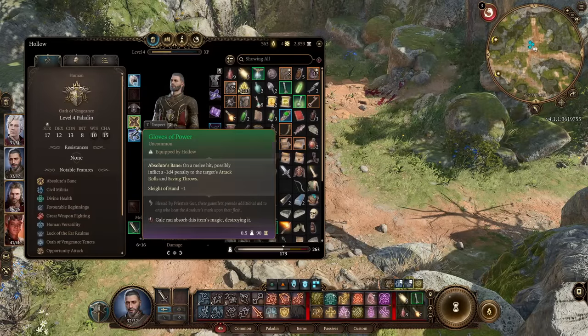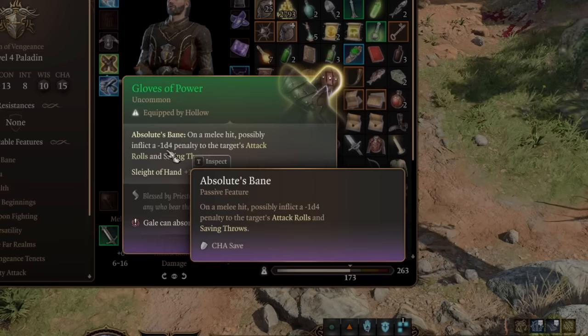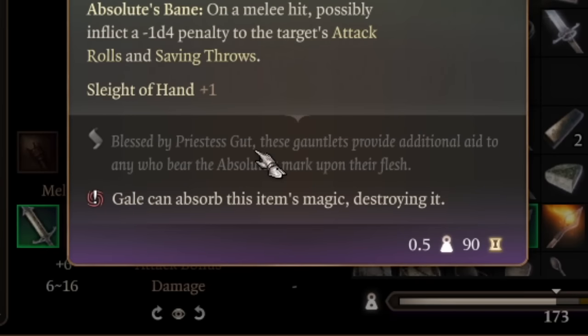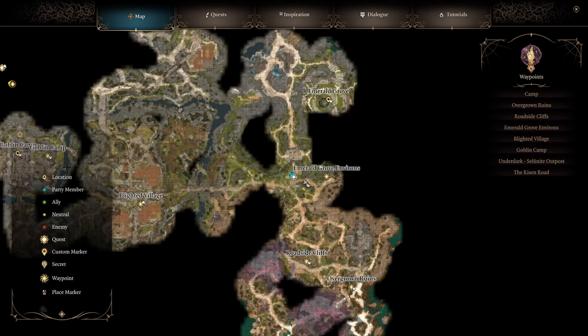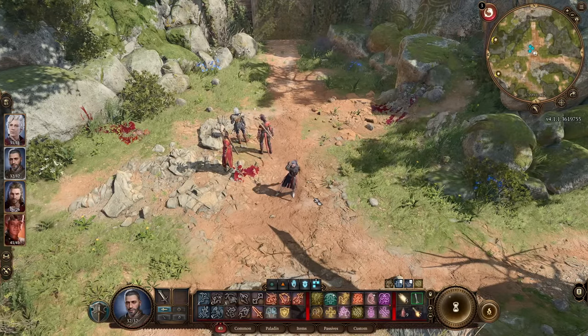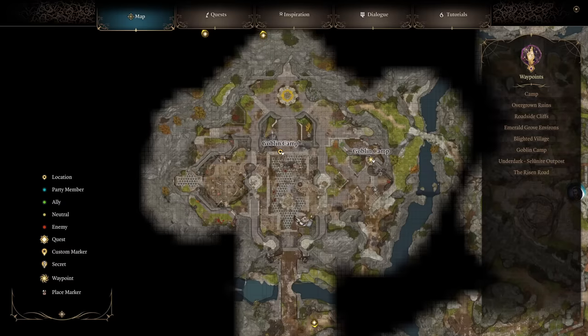Next, we have another pair of gloves — the green Gloves of Power. With absolute bane, on melee hit, you might cause a minus d4 penalty to a target's attack rolls and saving rolls, also giving sleight of hand. You can also have them blessed to improve the power of these gloves. To get them, come to just in front of the Emerald Grove entrance. When you first get here, there will be a goblin assault happening, and the leader of that assault has those gloves on him — so defeat them and take the gloves. By heading west past the Blighted Village, you will find the goblin camp. If you make your way in smoothly without getting into combat, you can speak to Priestess Gur and have her give you a mark, which will enhance the power of those gloves — and you don't have to make any story choice about goblins to get this.